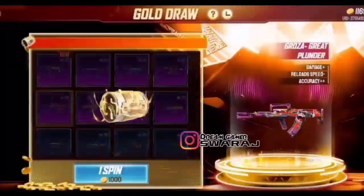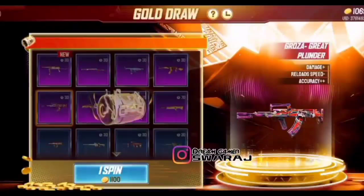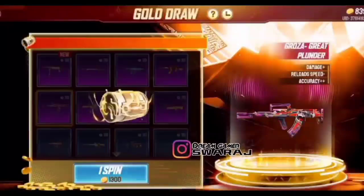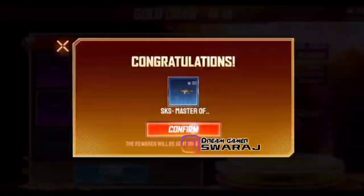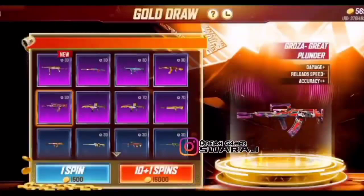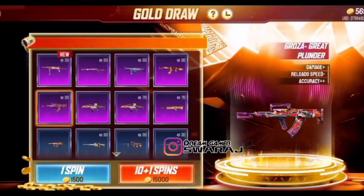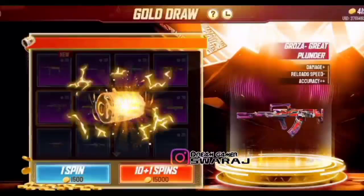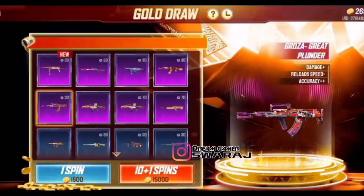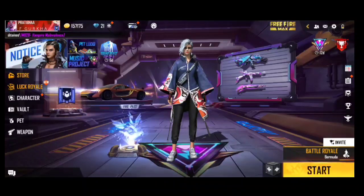The coin cost keeps increasing: starting at 250, then 300, 400, 500, 600, 700, and continuing to increase in the next phase. Please let us know in the comments about how many coins increase in each phase of the Gold Draw event. Don't forget to subscribe to my channel and see you in the next video!